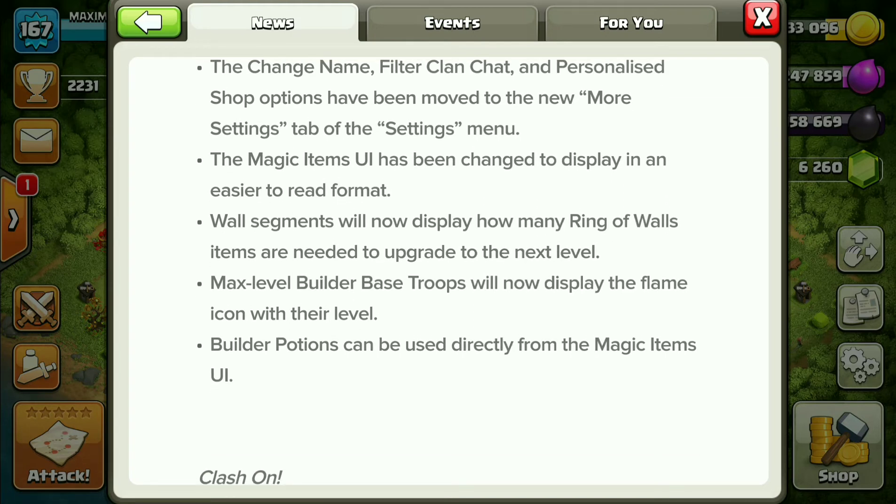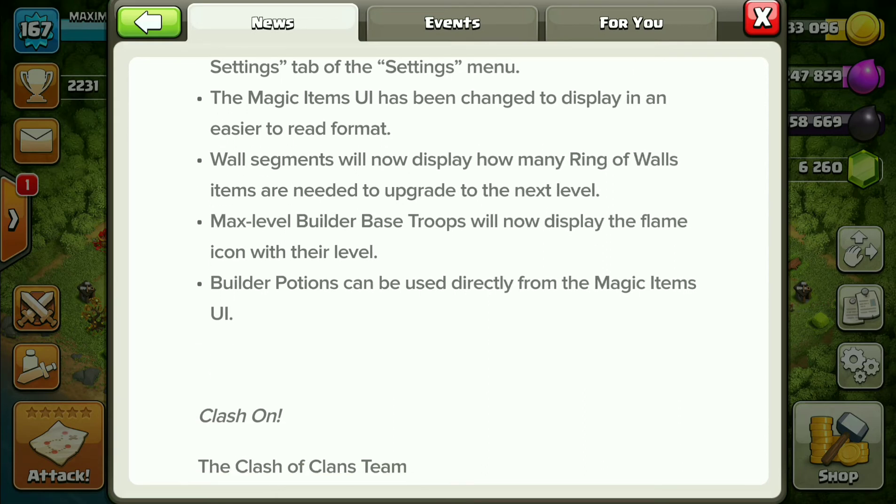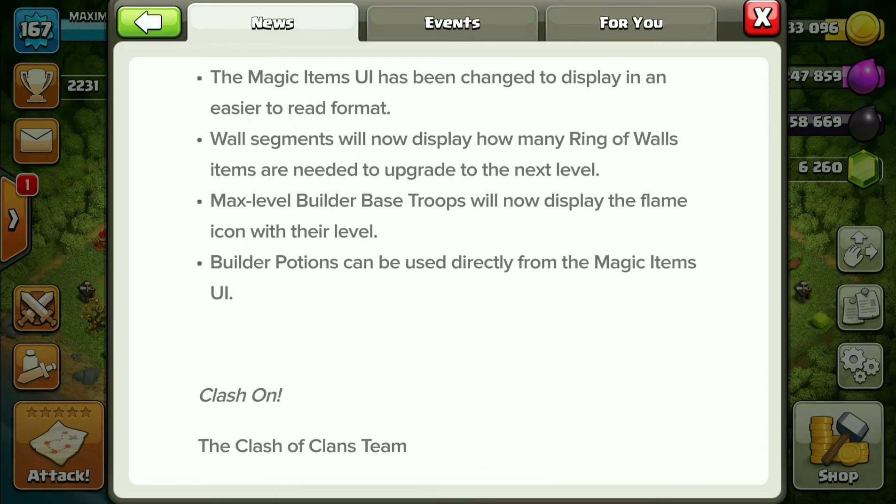The magic items UI has been updated to display in an easier-to-read format. Wall segments will now display how many wall rings are needed to upgrade to the next level.